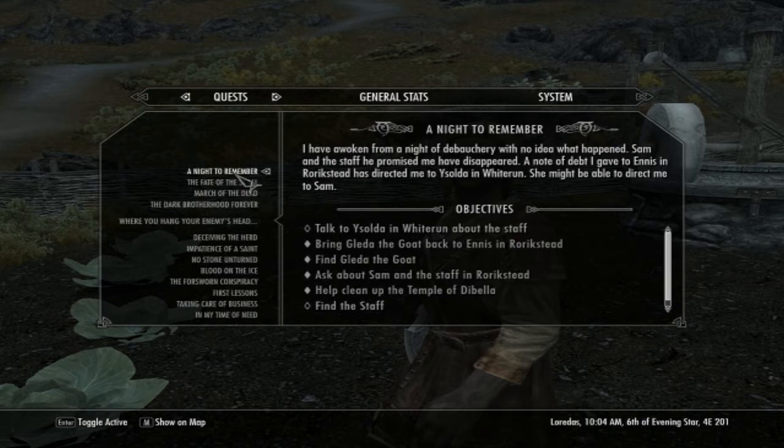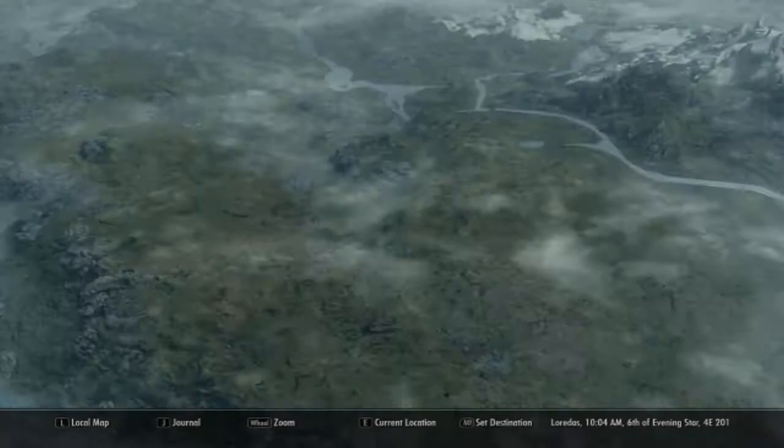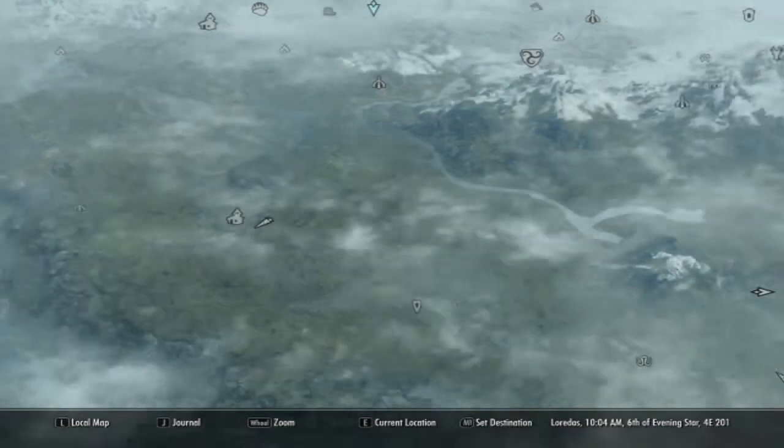Find the staff — talk to Isolda and White Brother about the staff. I'm having a bad feeling about this one, but whatever.